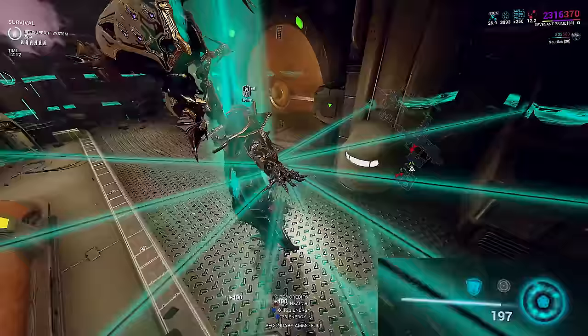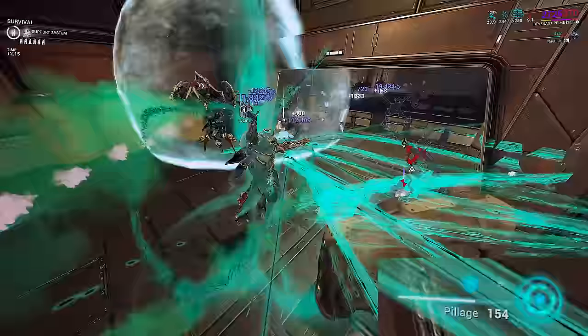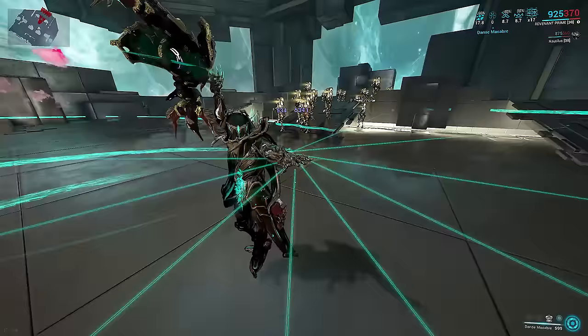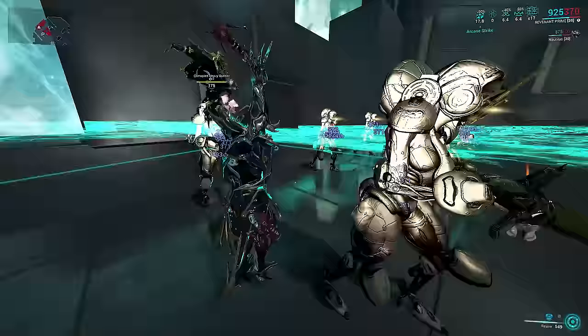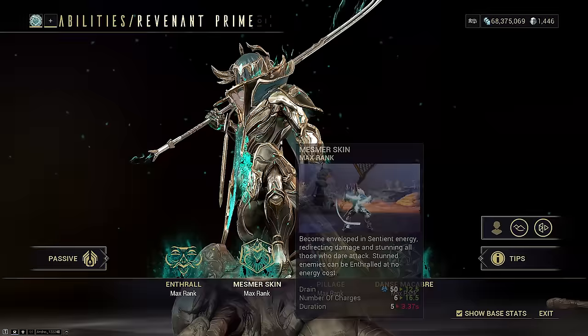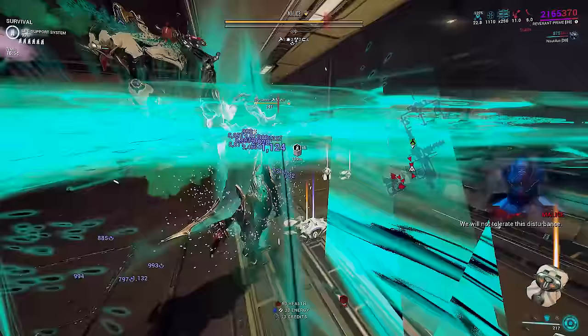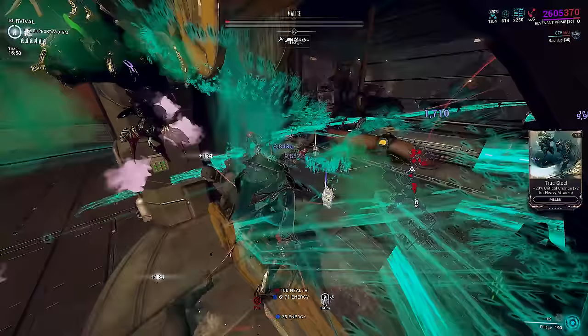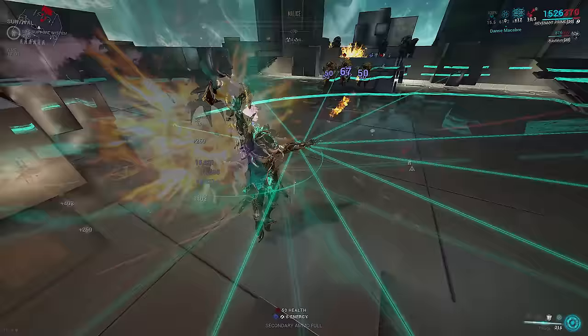By subsuming an ability over Reeve, you can cast whatever is in that slot while Danse Macabre is active. Reeve and Danse is a potent base combo, but if you don't want to worry about drifting around and just want to spin your way to victory, this is where Pillage comes in. You cannot cast Mesmer Skin while in Danse Macabre - the only way to get Mesmer stacks back is to kill enemies with Reeve while you still have stacks remaining. Since we subsumed Reeve off, our survivability needs to come from Pillage.